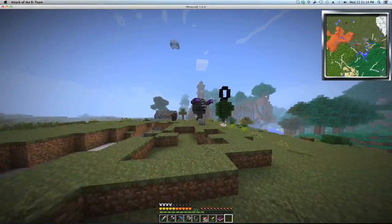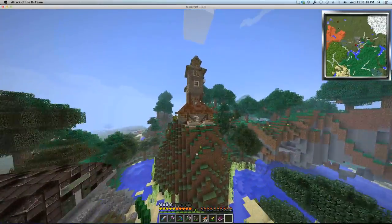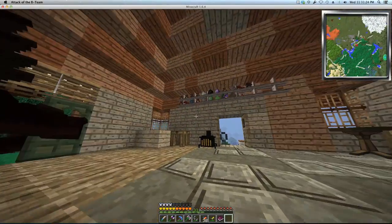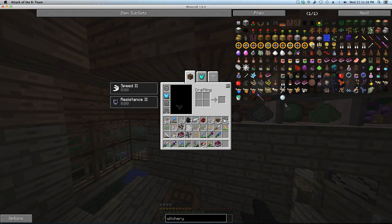So I need to get a potion of swiftness — I believe that's sugar for swiftness. I'll brew that potion up. And then I also need a drop of luck. I might have a drop of luck. What does a drop of luck look like? Do they have all of them here? I might be that lucky of a guy.